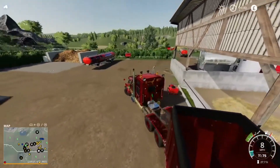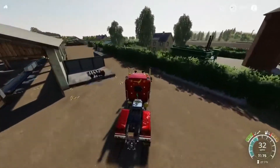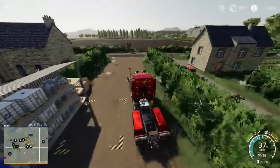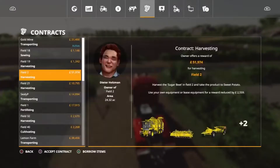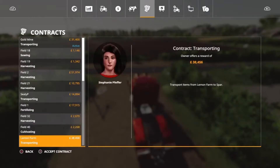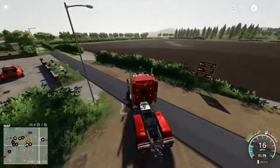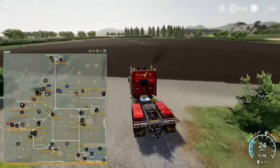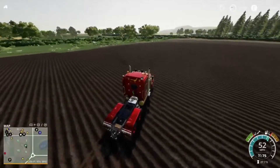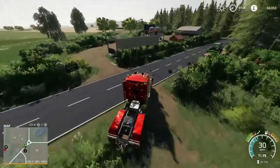We're going to do some contracts quickly. Perhaps we'll be able to harvest at the end of the day, but at the moment we've got some nice contracts. We can transport some gold so we'll get to the chopper. We've also got some golden lemons. So yeah, this episode we've got to harvest everything, collect all our cotton.